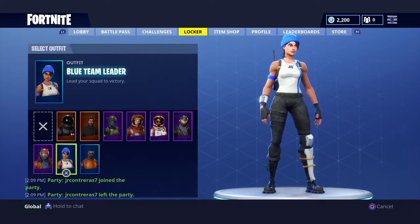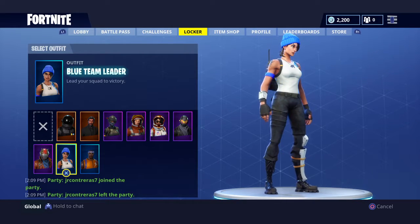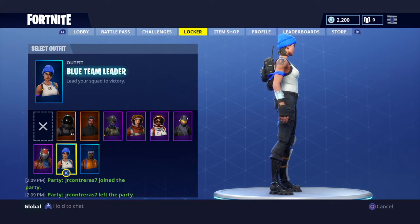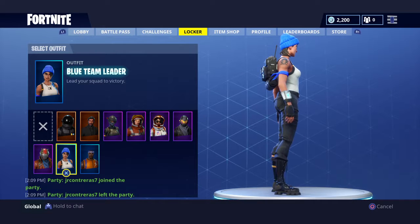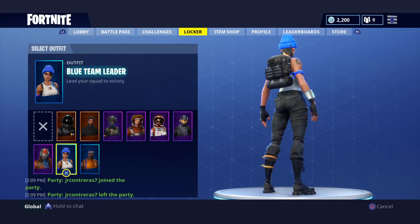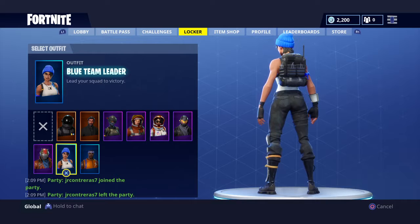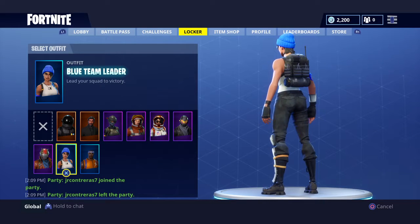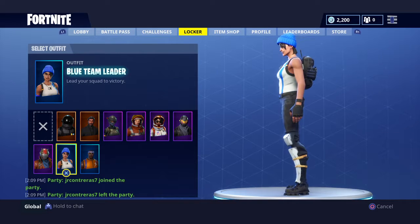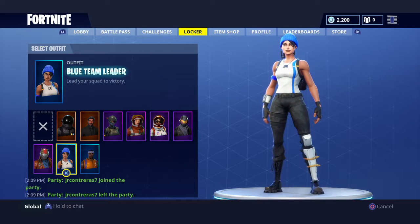Next we have the Blue Team Leader - you get it for PlayStation Plus and this is the first one I actually have. Lead your squad to victory - if you want to lead your squad and carry them, this is a skin for you. The best back bling to go with this is the Precision. I like the skin, I like the hoodie, the knee pads, and the gloves.